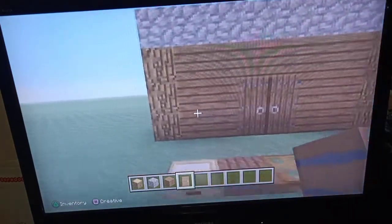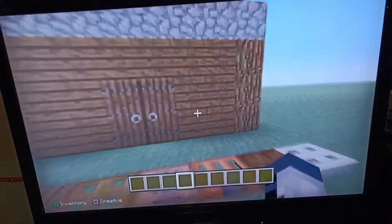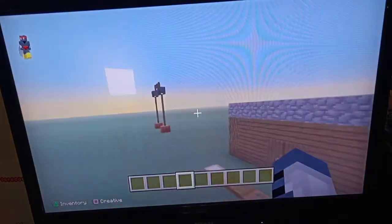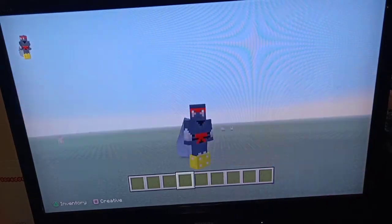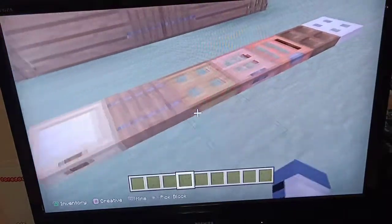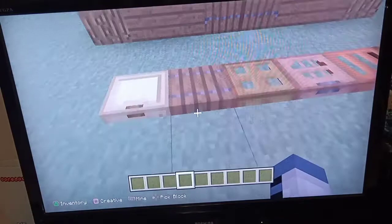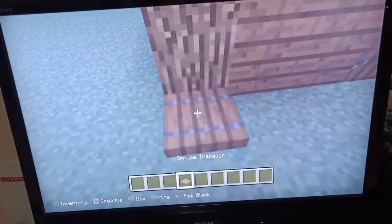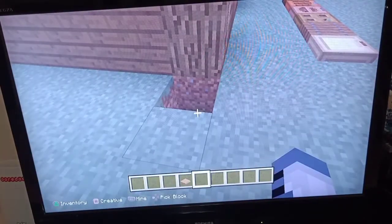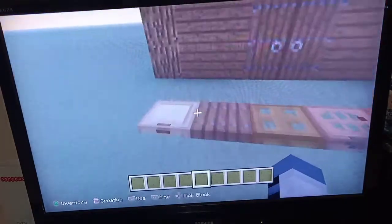Okay, there you go. This is your standard villager house. Now, this is just standard, but we can make it better — not only with the arch. That's what these build hacks are for, so you can use it in all your builds. But again, these trapdoors depend on what you're building. For this spruce one, I don't really like these spruce trapdoors because they just look a little ugly to me.